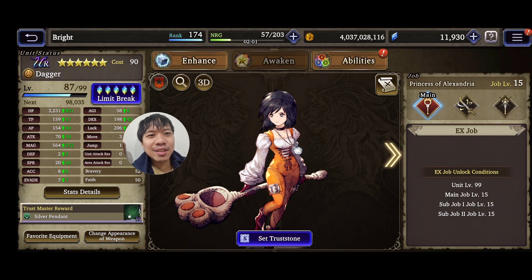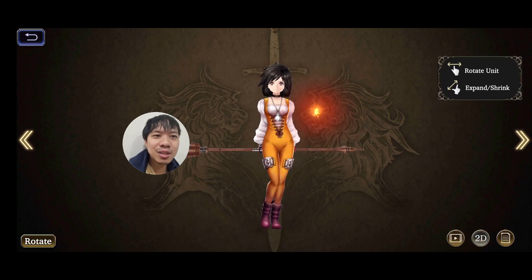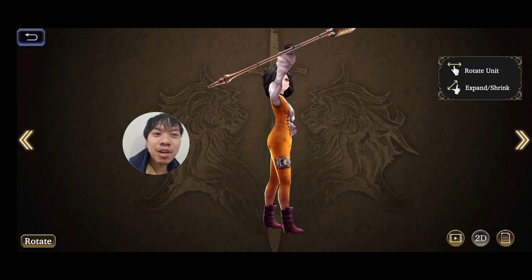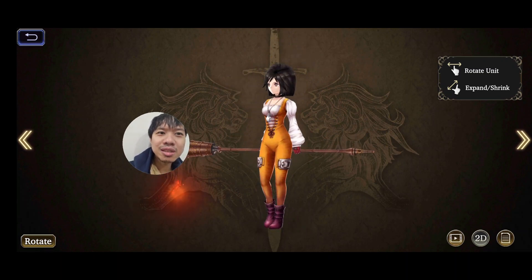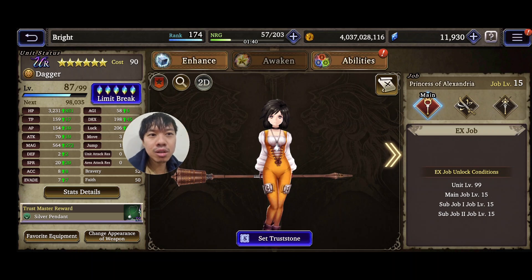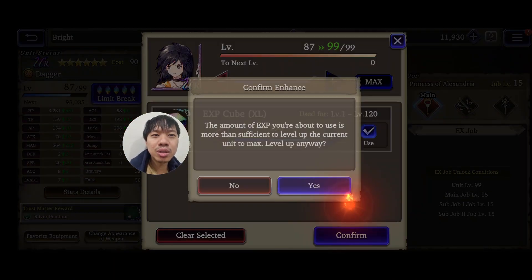Dagger is so cool in this game — there's a little bit of Final Fantasy Tactics touch as well. This is her 3D model but it still retains that Final Fantasy 9 uniqueness. Unlike any other Final Fantasy character which tends to be more adult-styled, this is a chibi-style character.